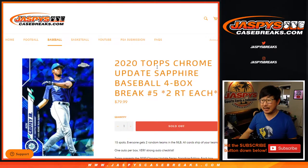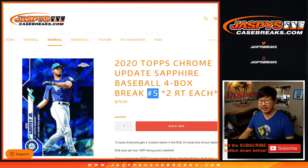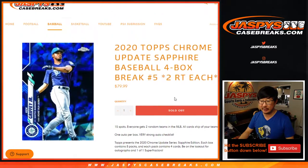Hi everyone, Joe for Jazby's Casebreaks.com, coming at you with 2020 Topps Chrome Update Baseball Sapphire Edition 4-Box Random Team Break number 5. It is a strong checklist — we're not lying to you here. It's a very strong checklist. Very good stuff.